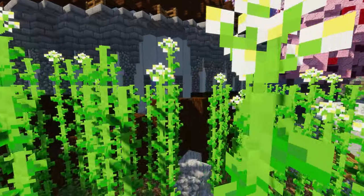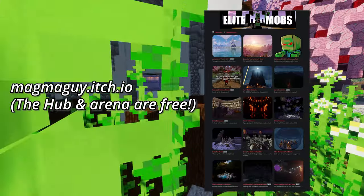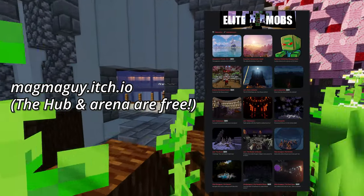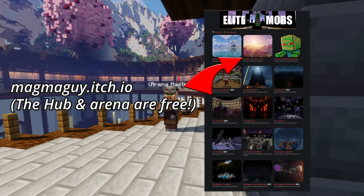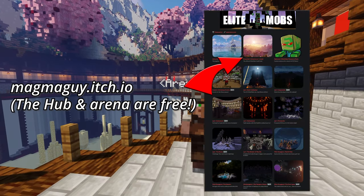That's right everyone, Elite Mobs Arenas are now officially out! You can make your own arena or download the free arena you just saw in that short trailer. To use the free arena, just install the Adventurers Guild Hub. If you already have the map, the arena features will be installed once you update the plugin.